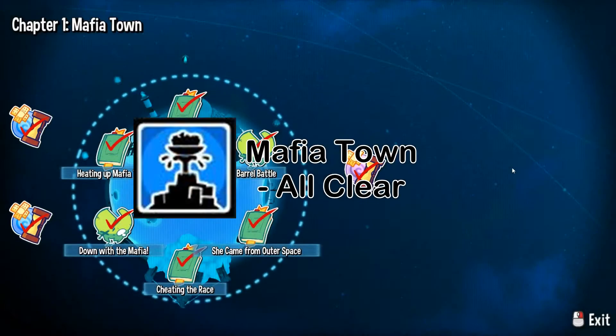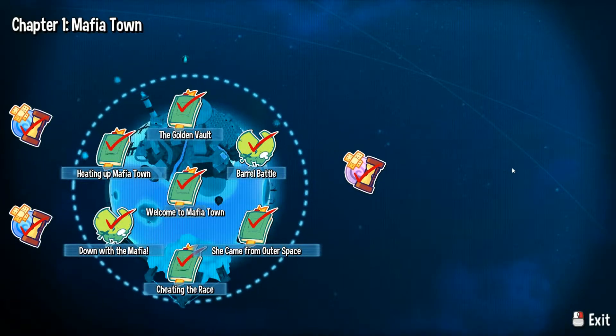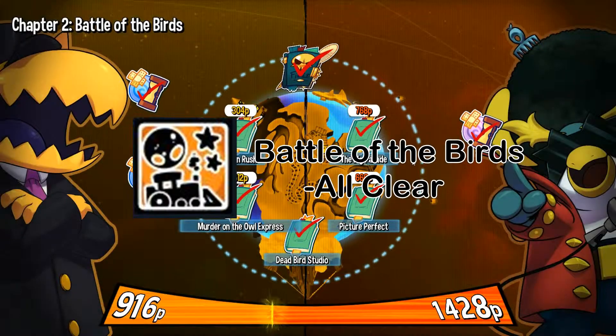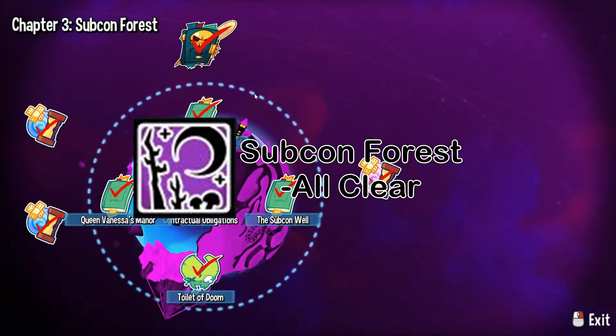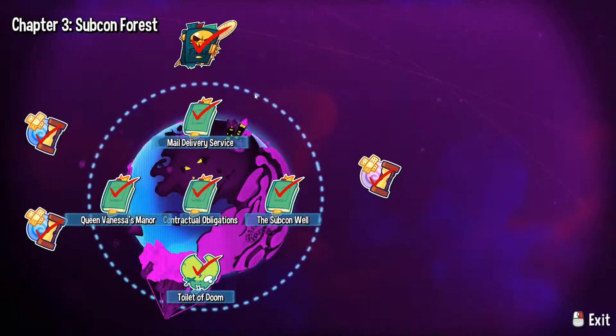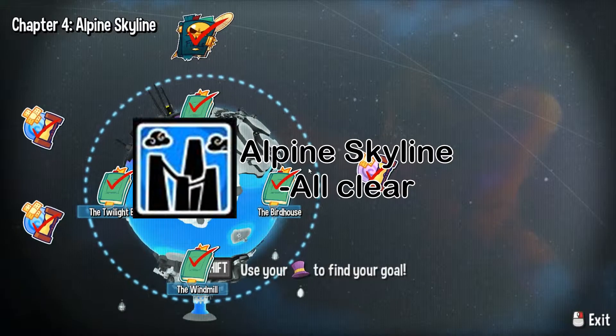Mafia Town All Clear — you get that just by clearing all the zones in Mafia Town. Battle of the Birds All Clear, same principle, just clear all of the zones in that. Same with Subcon Forest All Clear, just beat every level. And it's going to be the same for Alpine Skyline.